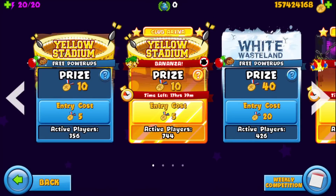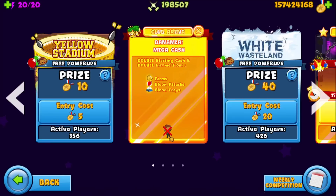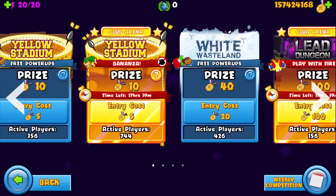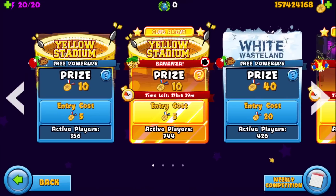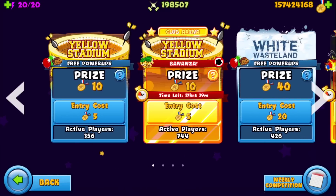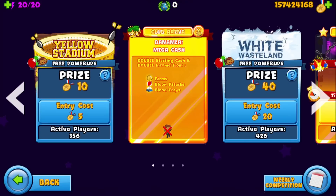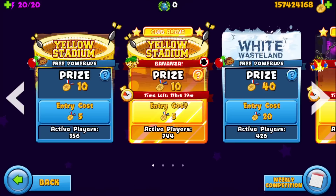Today we are doing Yellow Stadium Bonanza - the regular bonanza where Cobra is banned. I promised I would make a video on this. It's like the most popular arena even in the free-to-play arenas. Bonanza, which is pay-to-play, is still the most popular, which is crazy. I'm not a big fan of it for a few reasons but I'll get into that in a bit.